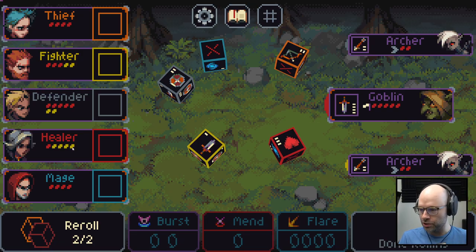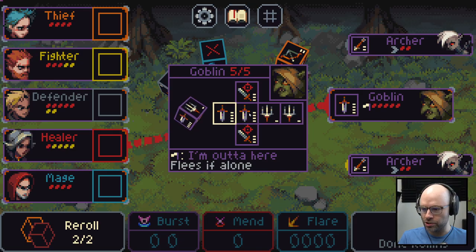You can also see it on the health bar — our healer is about to take four damage, our fighter two, our defender two. If nobody dies and you finish the level, all your characters full heal. The enemies roll their dice and you can see what all six faces are. There's a one-third chance they do four damage, a one-third chance they do one damage to three units, and three damage to the unit with the least HP.